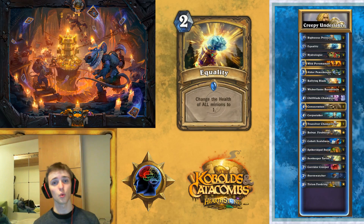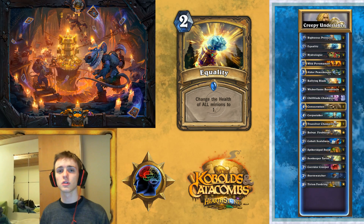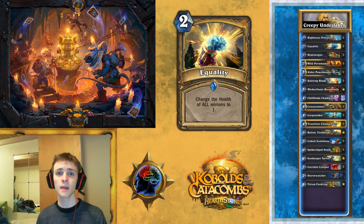Now we're playing Equality. The deck is segmented into different packages that do different things, but together they form the deck as a whole. Equality is part of the clear package, which is there to prevent aggro decks from completely running you over. There are two combos in the deck: Equality plus Consecration, and Equality plus Pyromancer. Both Pyromancer and Consecration are in the deck — Consecration clears the enemy board, and Pyromancer clears the entire board with Equality. You can also just set everything to one health and then trade, though a lot of times you'll be comboing the cards.